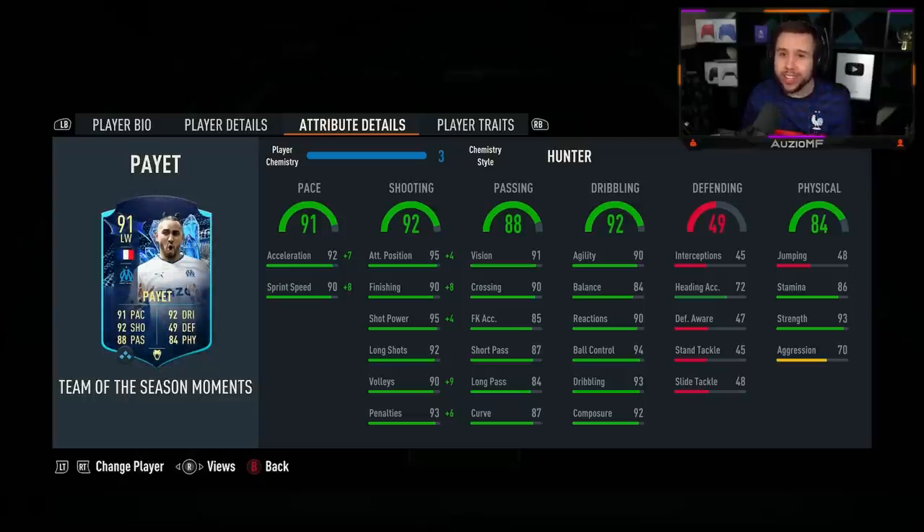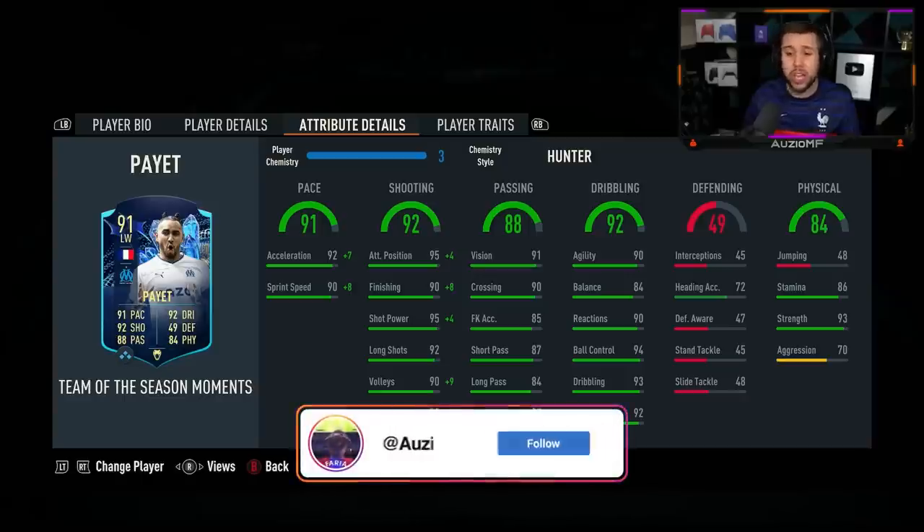If you watch the streams, you know that I actually still use his winter wild card in qualifiers. This card will definitely be a nice little upgrade. On a Hunter he's got 99 acceleration with 98 sprint speed — he is going to be so quick.